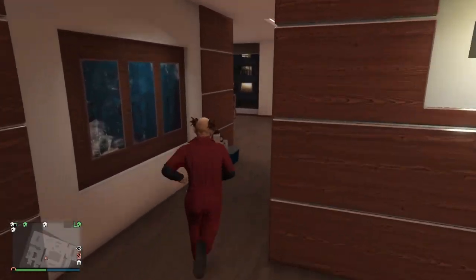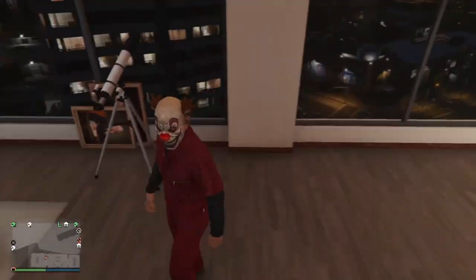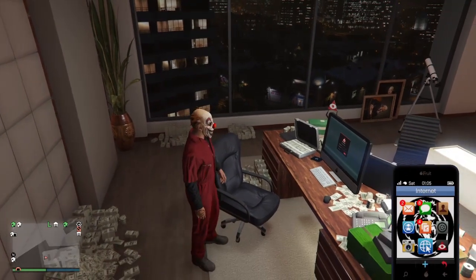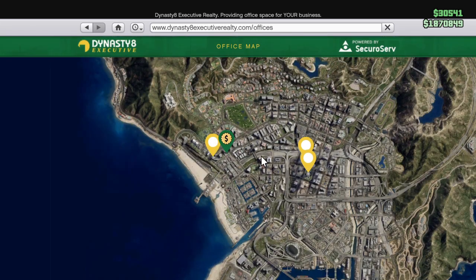What's up everybody, it's your boy Trizy back again with another video. This week on GTA 5 Online, Rockstar has made it double money for selling CEO crates. If you don't know what CEO crates are or if you just hopped back on the game, these are hands down the easiest way to make money on GTA 5 Online. Now that they're double money, it's a no-brainer to sell these crates or get involved in this business.